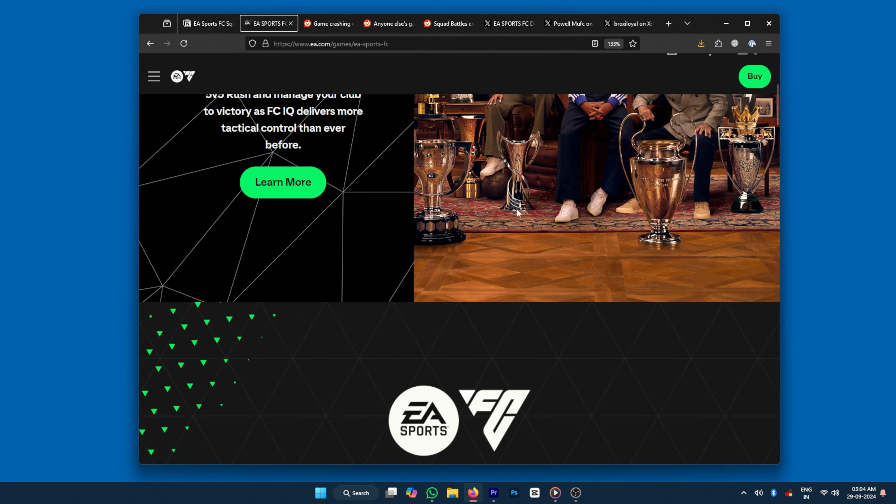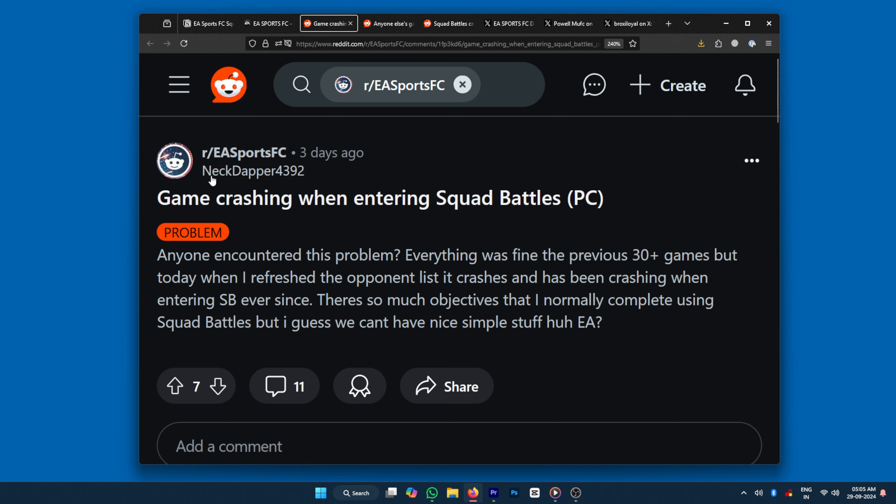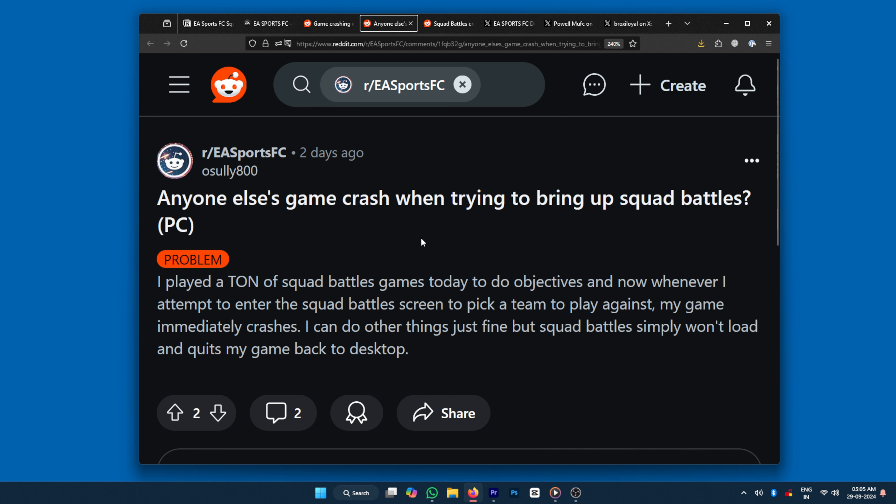EA Sports FC players are currently experiencing a very frustrating issue where the game is constantly crashing every time they try to play the squad battles mode. Whenever players open the squad battle screen and try to select a team to play against, the game just immediately crashes to the home screen.